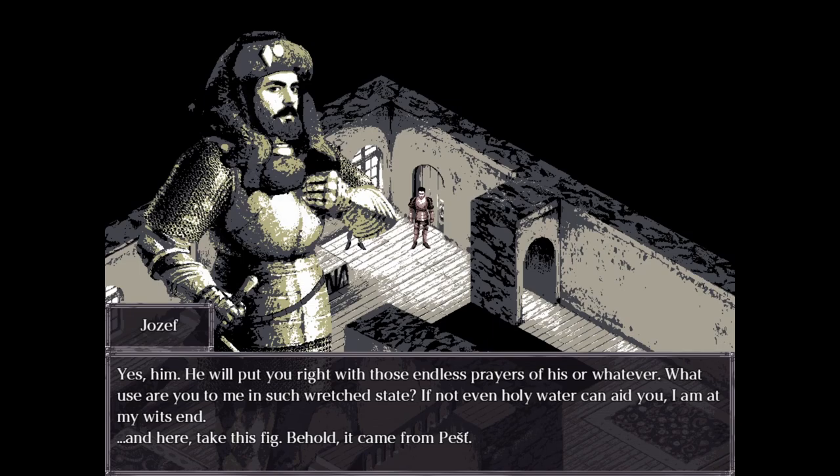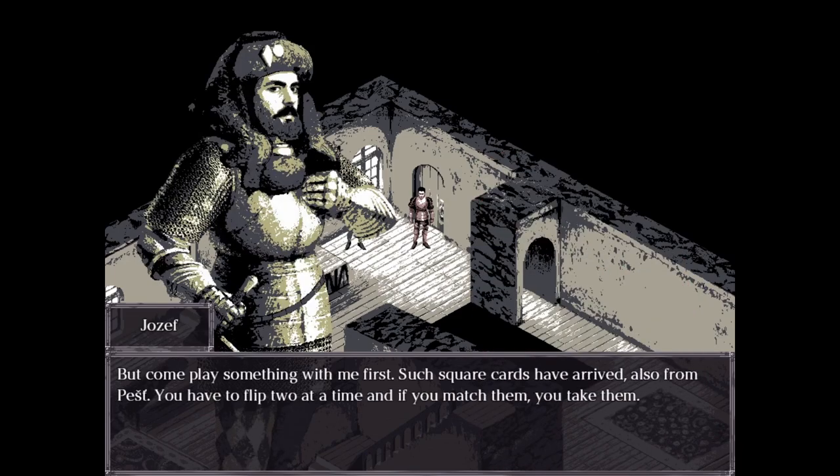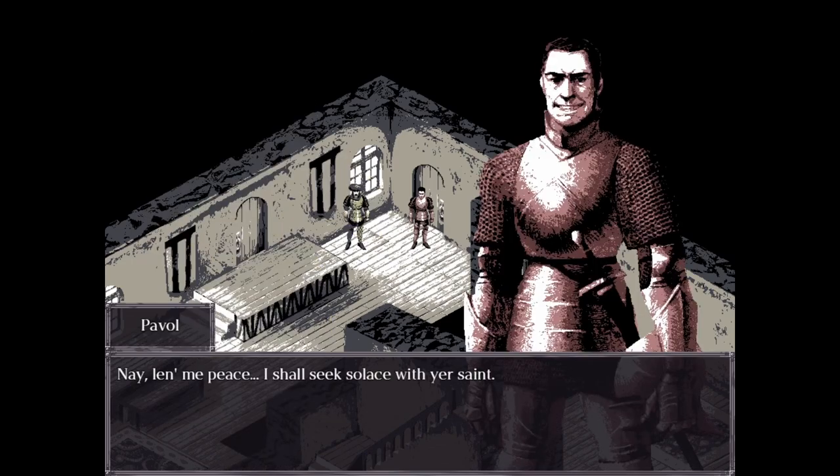"Here, take this fig. Behold, it came from... Pest?" — I have no idea how to pronounce these. "Such square cards have arrived, also from Pest. You have to flip two at a time, and if you match them, you take them. It's merriment itself." — Pexeso? I'm not going to know any of this. "Nay, lend me peace. I shall seek solace with your saint."